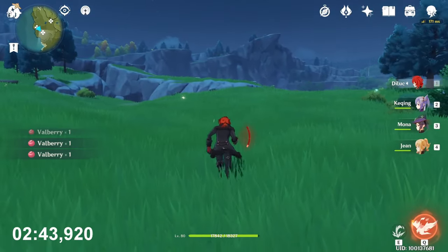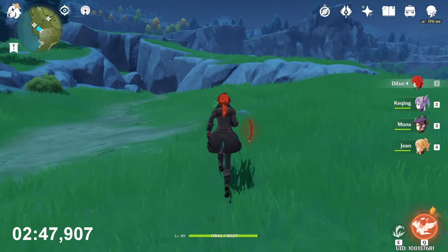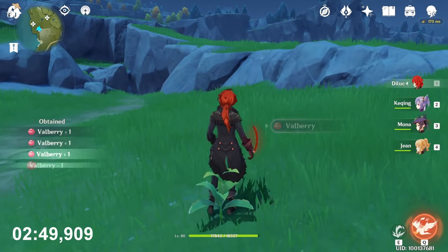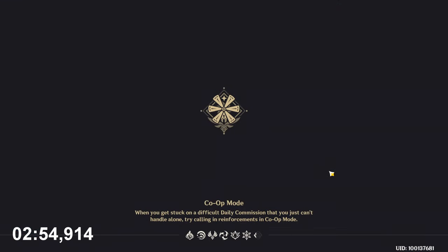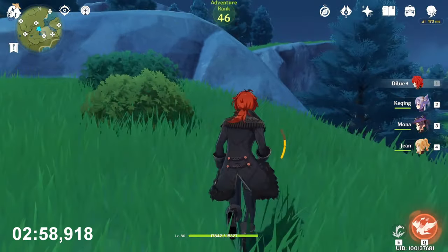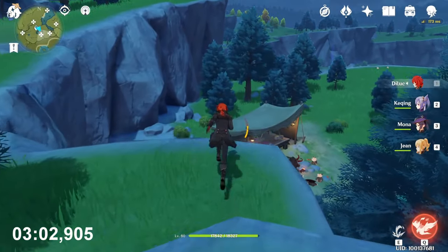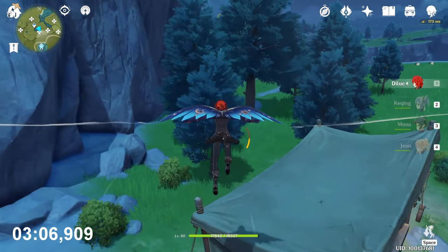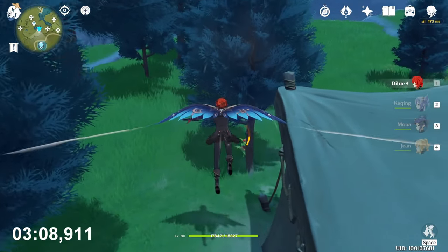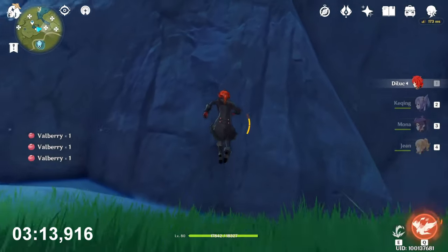And the last one is here. After that, teleport back to the teleport waypoint. Just behind you, go on that mountain. Now go toward that building — enemy camp. Yeah, you will see one plant. Take all of them and climb that mountain.